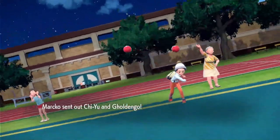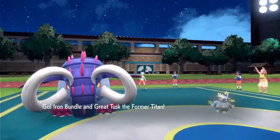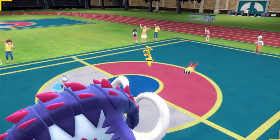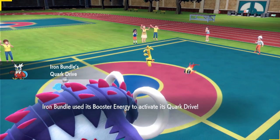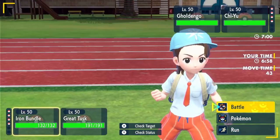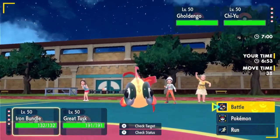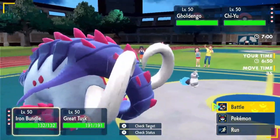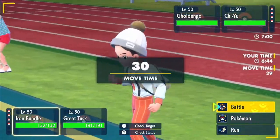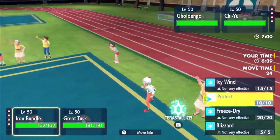Alright, game two. My opponent leads Chien-Pao and Goldenggo. I'm looking at this lead and thinking I could just go for Icy Wind, Tera Ground, Earthquake — but for some reason my brain goes, what if Chien-Pao is Scarf? They could outspeed my Great Tusk after the Icy Wind and I just lose both Pokemon, which would be really bad. Or at least I'd lose Iron Bundle too easily. So what I decided to do was just double Protect to see what they were going to do.